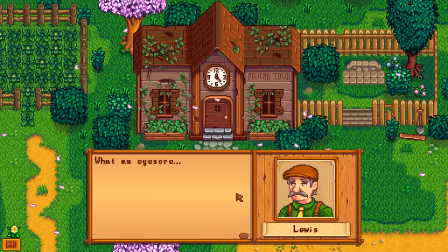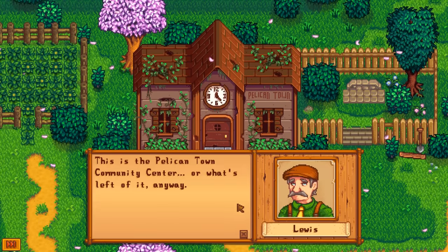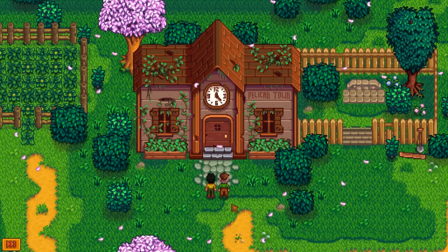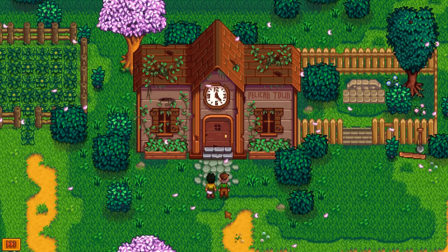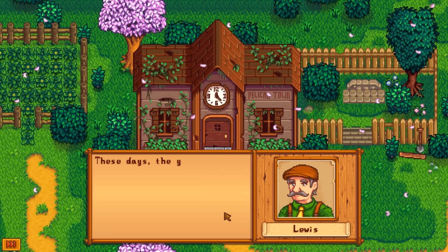In order to trigger the first event, you need to enter town from the bus stop, at which point you'll be rewarded with a cutscene involving Lewis. He comments on the community center: 'What an eyesore. If only we didn't have a completely useless mayor who might have fixed this up already. This is the Pelican Town Community Center — or what's left of it — because nobody bothered to do any upkeep at all.'